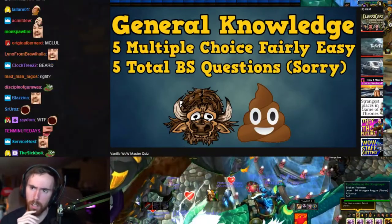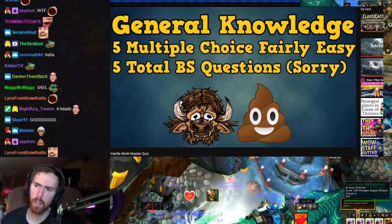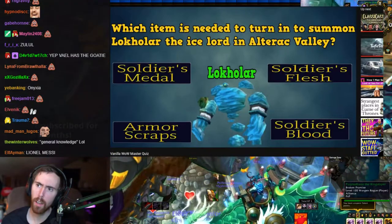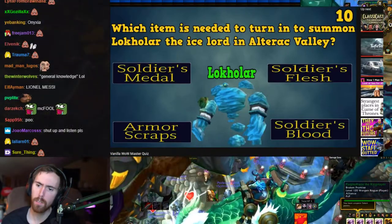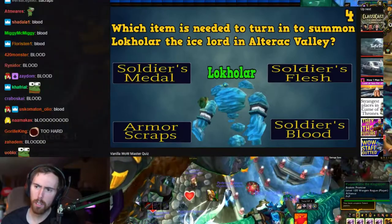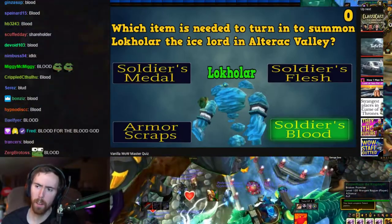Finally, General Knowledge Questions. There'll be five fairly easy questions, and then five total BS questions. Which item is needed to summon Lokholar the Ice Lord in Alterac Valley? Is it Stormpike Soldiers' Medals, Stormpike Soldiers' Flesh, Armor Scraps, or Stormpike Soldiers' Blood? The answer is Stormpike Soldiers' Blood.